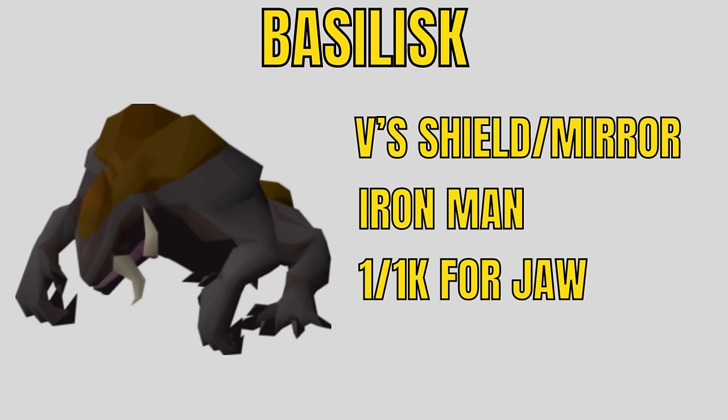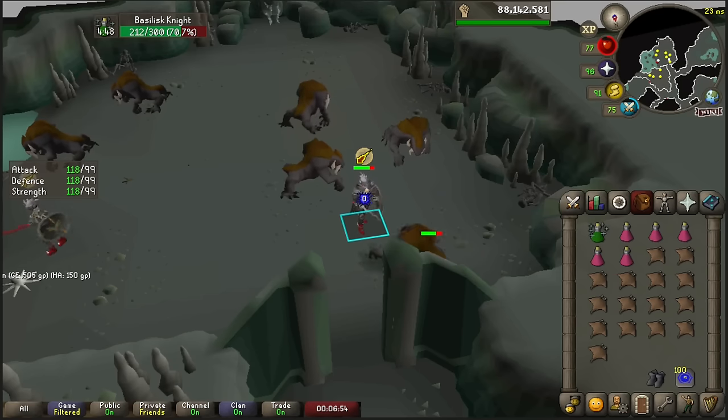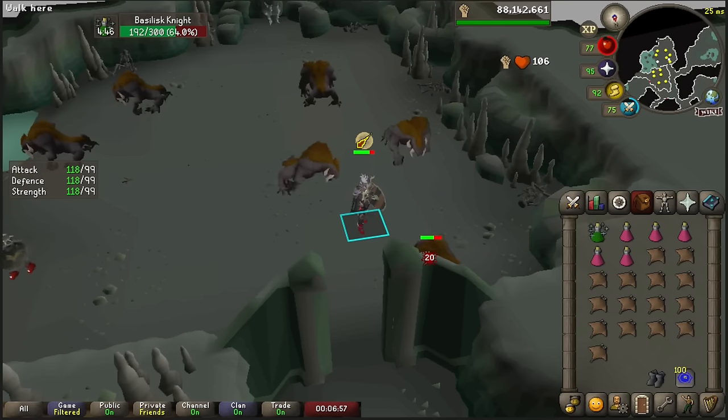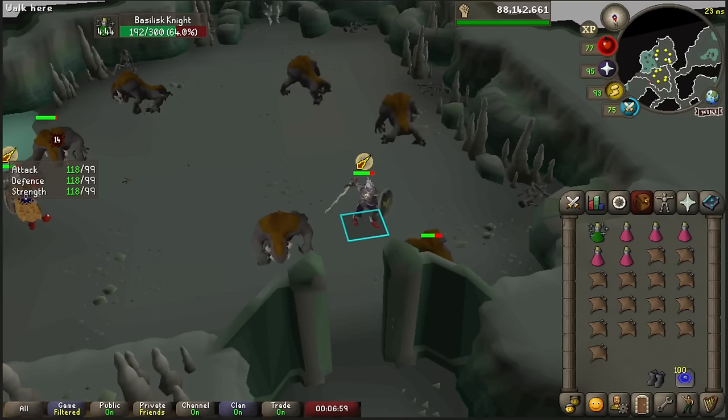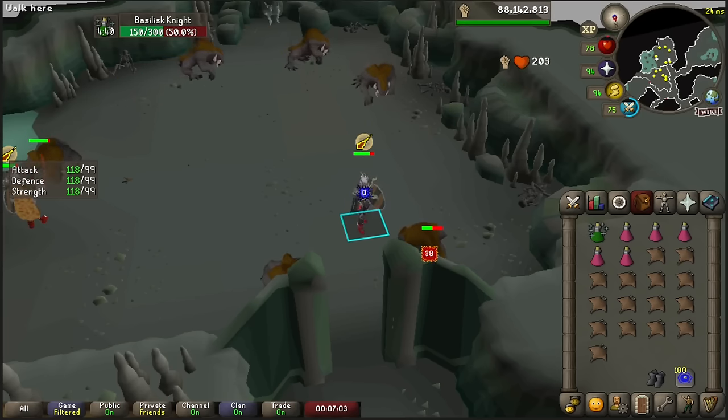Basilisks require either a V's shield or a mirror shield equipped to fight them. I only recommend unlocking these if you are an Iron Man who needs the jaw for the Basilisk Knight faceguard. The jaw's rarity and slow kill speed make these a very bad moneymaker and bad experience task. As a main, I would skip them entirely. If you are going to fight them, you'll want to protect from magic and use your best crush setup, or the Fang if you have it. I do not recommend ranging them because it's very slow.